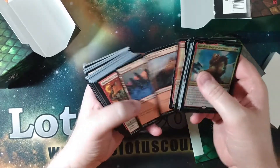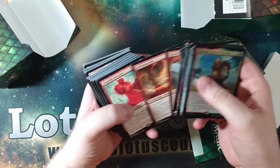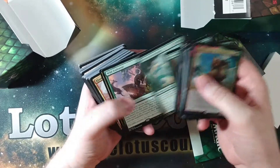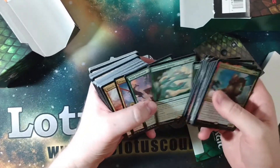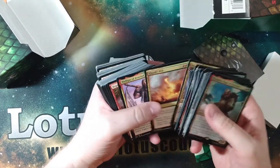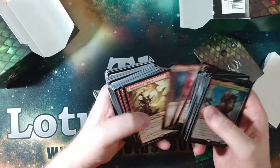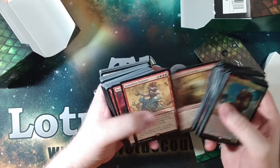Dragonspeaker Shaman. A lot of Dragons and stuff. Bag of Tricks — honestly I'm not too sure. Hydra — not sure what that's doing in a Dragon deck but okay. Dragonborn Champion. Calus Will. Ooh, Wolfgard — another Legendary.